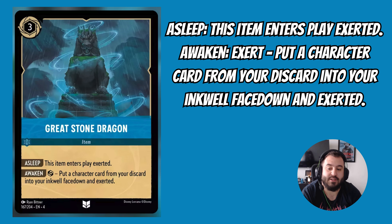Next up we have Great Stone Dragon. This is an inkable 3-drop item card with two abilities. The first is Asleep: this item enters play Exerted. The second is Awaken: exert, put a character card from your discard into your inkwell face down and Exerted. I don't see this being played as much as Fishbone Quill, especially since you're now pulling from your discard with character cards. It's an interesting card that could see some play, but I don't see it being played as often.